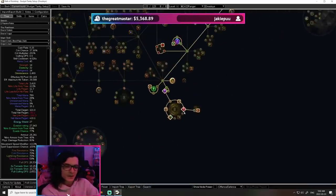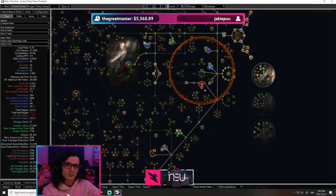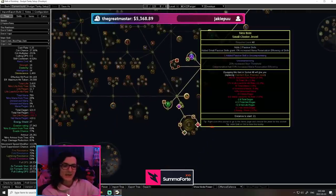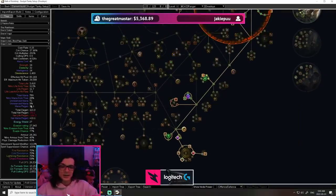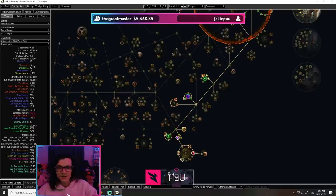Another change is at the bottom there's another two-passive cluster for reservation efficiency, and it comes with Uncompromising. This is Determination at 50% reduced reservation efficiency, and it's interchangeable with the anger version since they're both 50% auras and neither comes with a good secondary stat — one has Stun Threshold and the other has Ignite Duration on you, which we are immune to anyway. These are going to be absolutely mandatory in order to have enough mana, because while our Tornado Shot only costs one mana, our Sniper's Mark paired with Mark on Hit has a ridiculous mana cost of 45. So it's very important you follow the POB one-to-one.